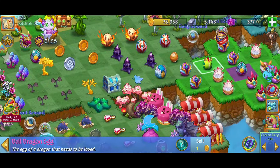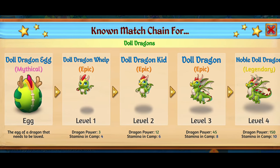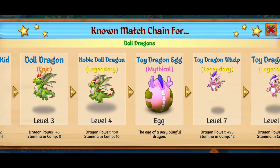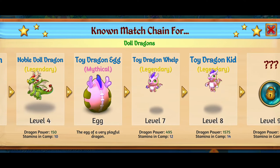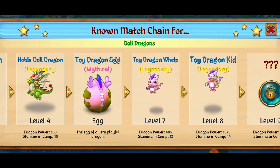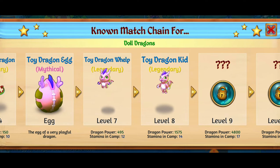I've got a doll dragon egg right there and this is a pretty cool dragon. We've got the level 1, the level 2, the level 3, the level 4, and the tier 2 of the doll dragon is the toy dragon. I've actually played a couple of the toy events in the past and I've gotten all the way to the level 8 toy dragon kid. Super, super adorable there.